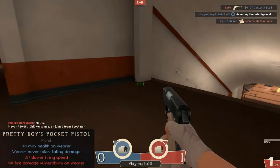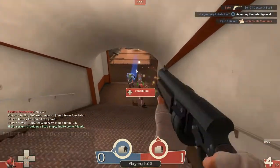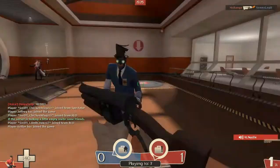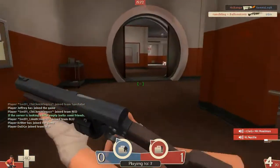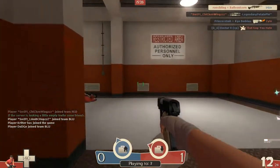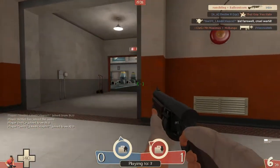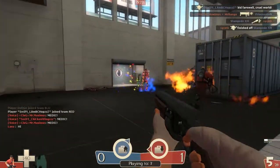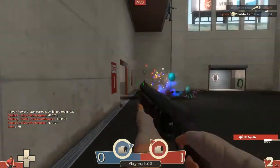Now talking about the pistol — the Pretty Boy's Pocket Pistol. This is really good because it gives you plus 15% max health on wearer and you don't take fall damage. That's why Turbine is such a good map for this. Everything's so flat and you can easily go down those massive ledges where you'd usually take fall damage, but not if you have this pistol equipped.